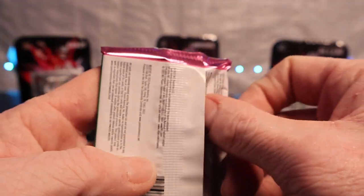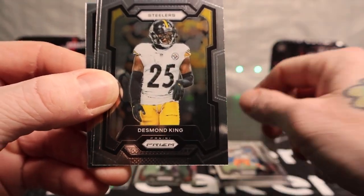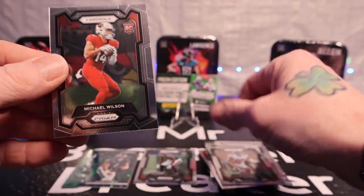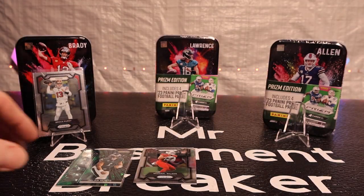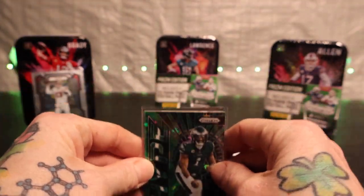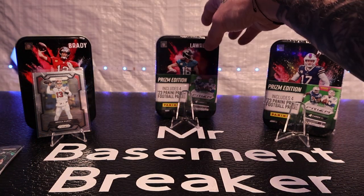Last pack of the first tin - all base. We got Kareem Hunt, Desmond King, Darry Slayton, and rookie Michael Wilson. A lot of base in that first tin. Got Michael Wilson and Tyreek Stevenson on the rookies, and Jalen Hurts on the cracked ice green, and then the Brock Purdy looking all nice.